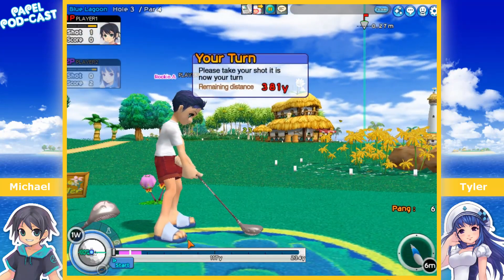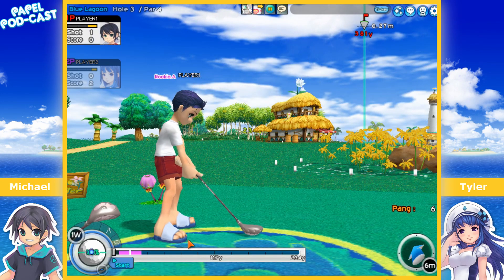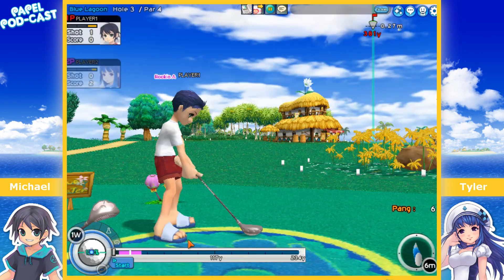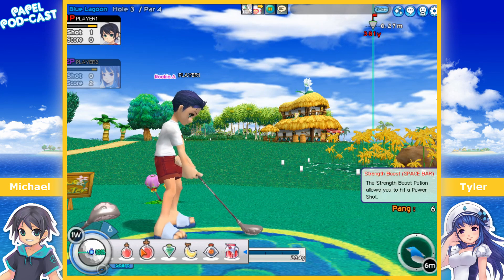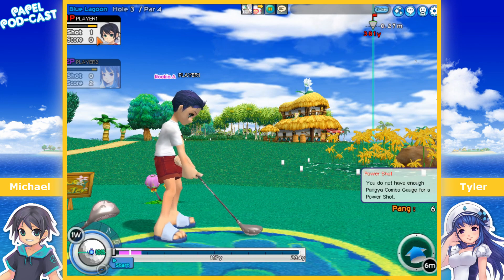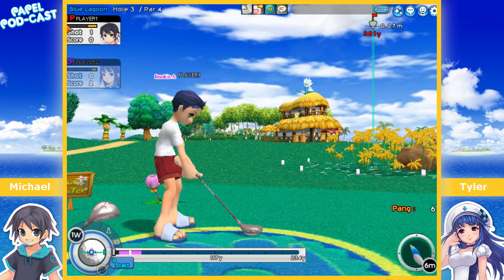We're on hole three, the last hole, and I'm going to teach you one of the most vital things in this game — something that separates it from most golf games — the power-ups. You can see this bar up here. You have three bars: the yellow fills up and once it gets to one it turns red, so you have three possibilities of getting a power-up. You can also get a power-up straight away by using pretty much any red item. You get power by hitting or missing Panya.